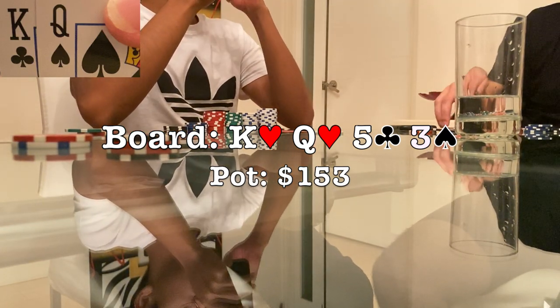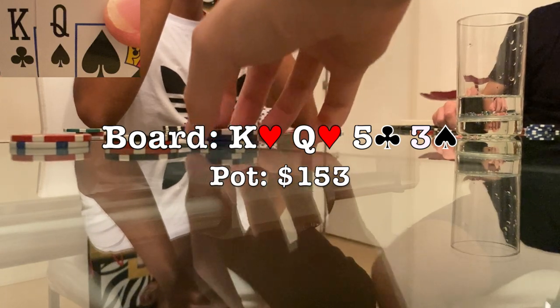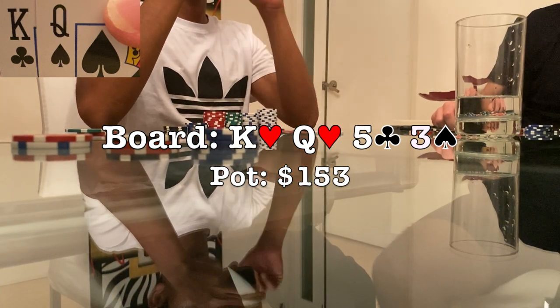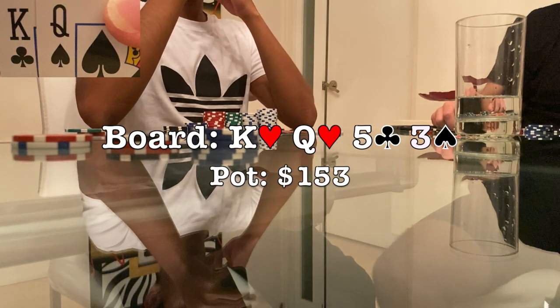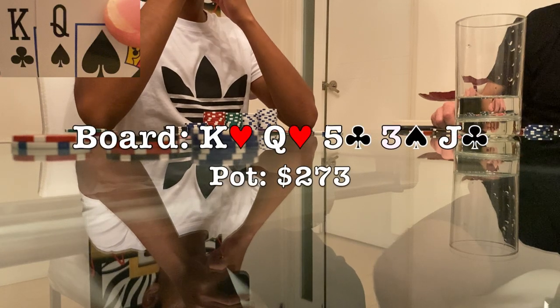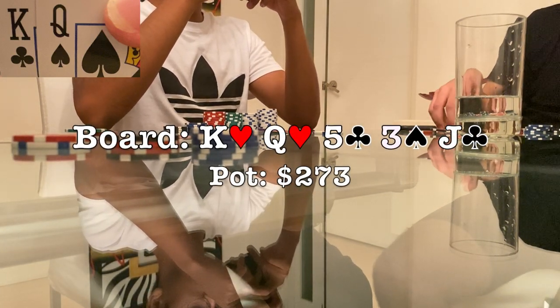When the big blind checks, checking back just isn't an option considering the strength I showed on the flop, so I bet $60 — quite small — as I'm targeting all of his drawing hands on this street that may not be able to call a larger bet. He makes the call and we're off to a river which comes the jack of clubs. Not the greatest card, but definitely not the worst.